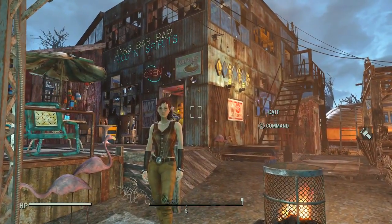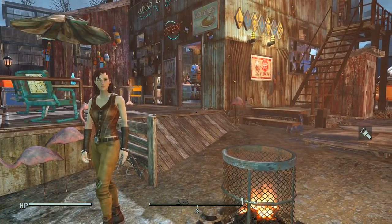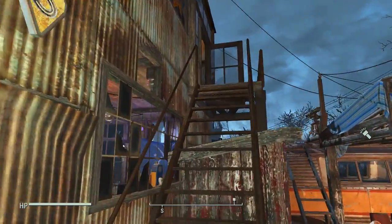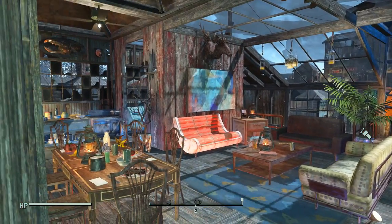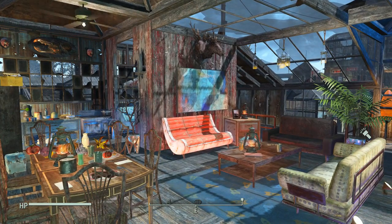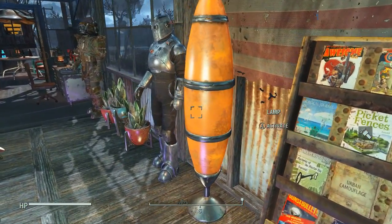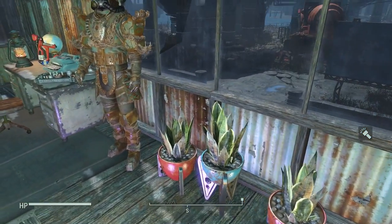This building here is my favorite in the settlement. There's the Jinx Bar — bar, food, and spirits — on the bottom floor, run by the Jinx sisters as a bar and restaurant. Upstairs is my house, as I consider myself the mayor of this settlement. What inspired me to make this video was showing a friend a previous video and realizing it looked incredibly stark because I had done very little decoration whatsoever.